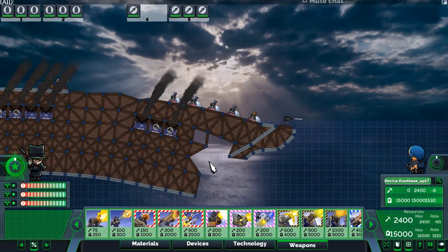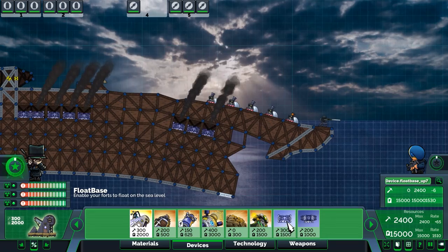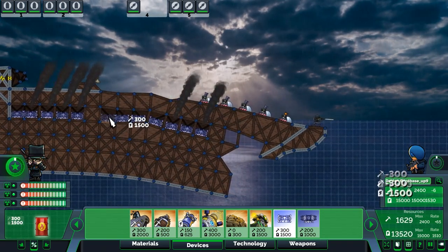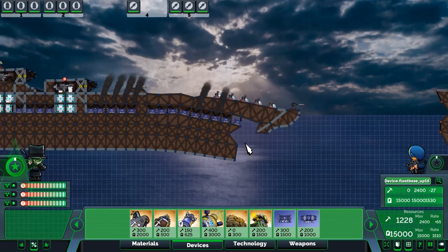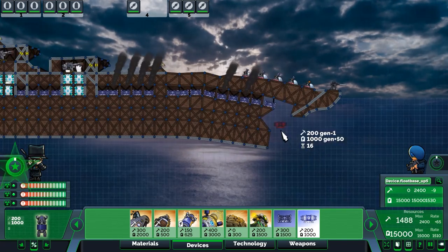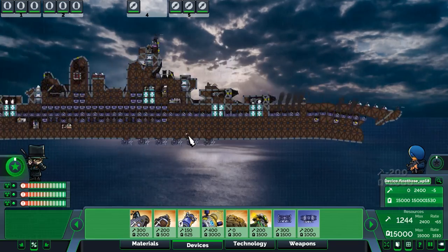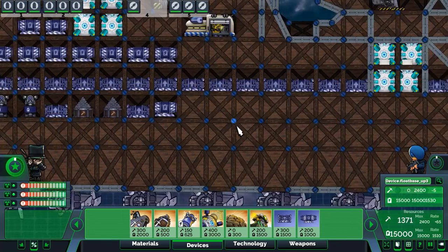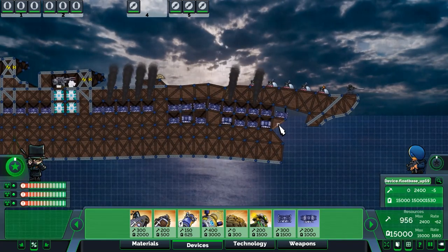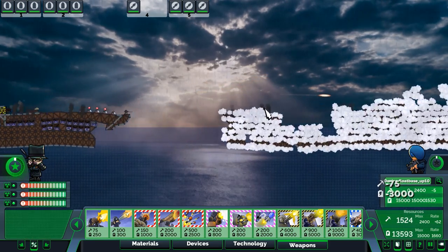We need to get the front section to float again. To do that, we need float base — that should help raise it. Maybe we need some turbines under it as well. Let's see if that works since we have these turbines here. It is better — the mortars weren't able to fire. Now we just have to finish off the enemy ship.